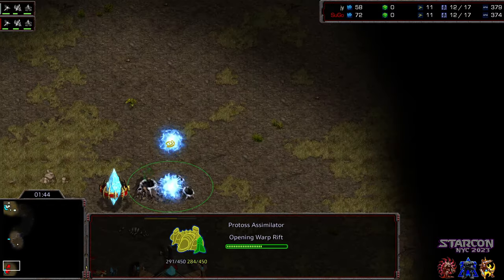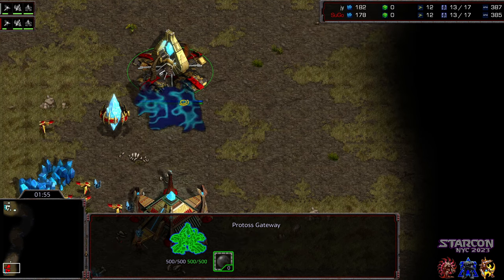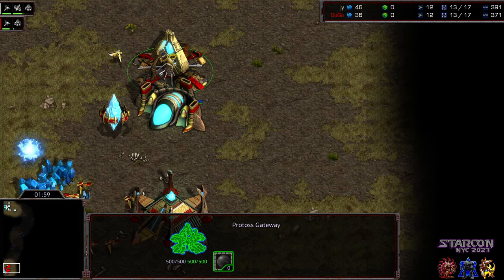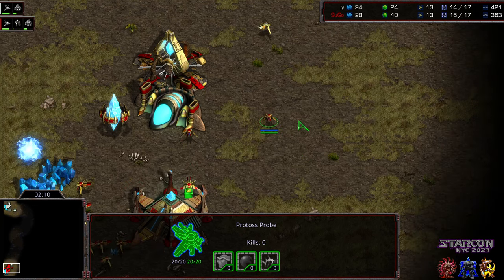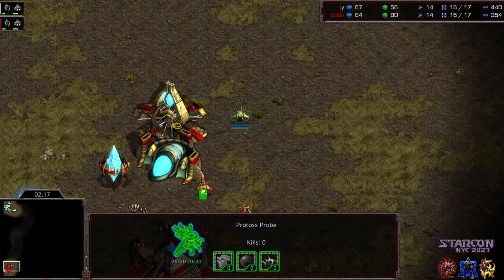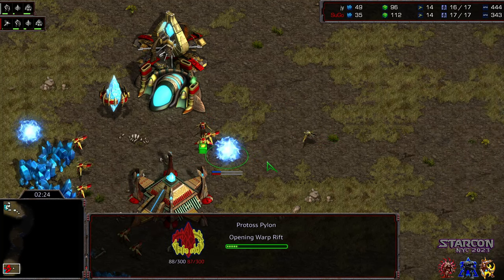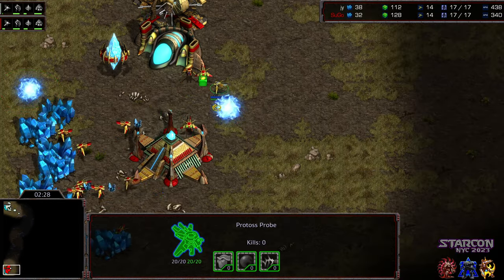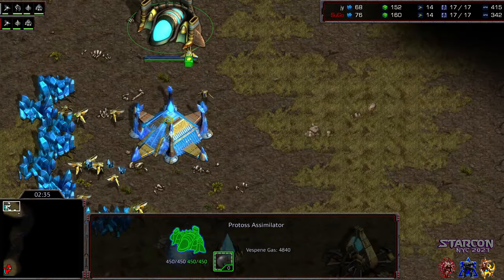Jae-Yoon looks like he's going to get first scout on Sugo. Sugo's opened up with an assimilator first — looks like assimilator first on the opposite end as well. Interesting placement for Sugo overall, with the gateway above the assimilator, going for a very fast cybernetics core before the initial Dragoon — wants to go straight Dragoons rather than initial Zealots. Keep in mind, it is 1-1: whoever wins this advances, whoever loses moves on to the loser bracket.